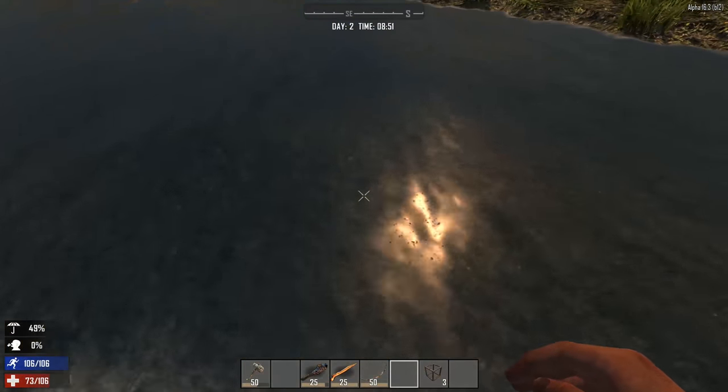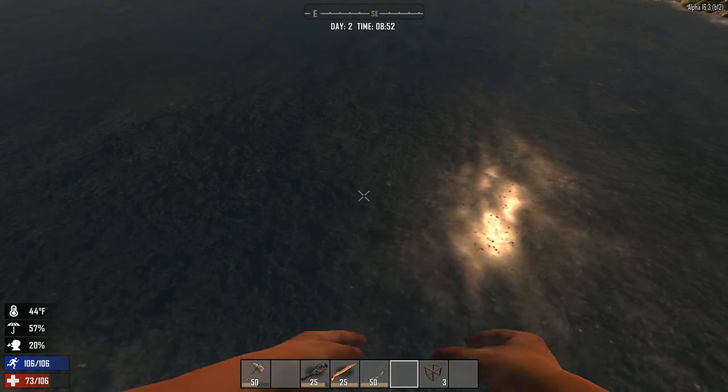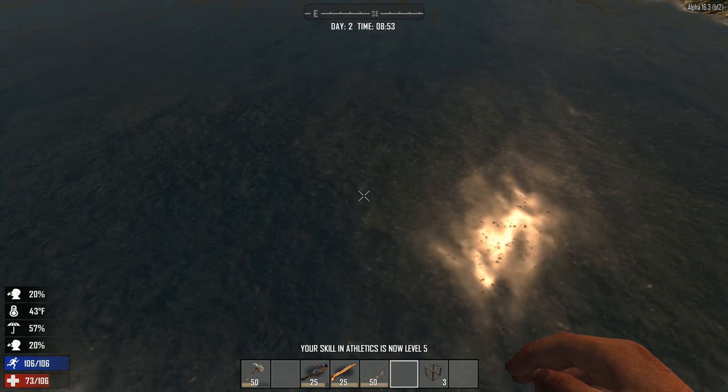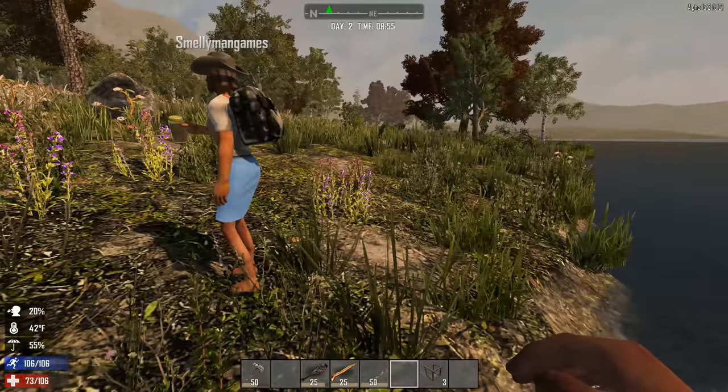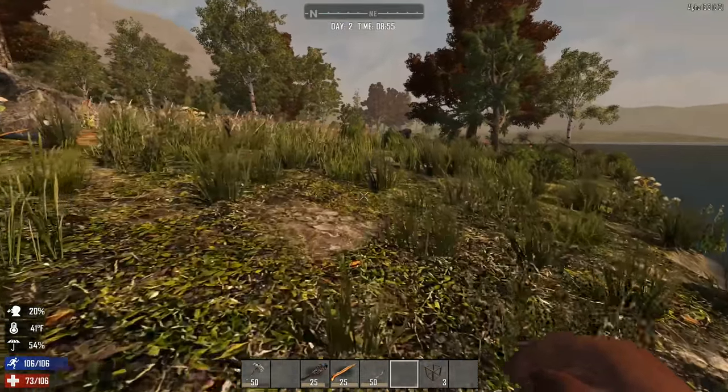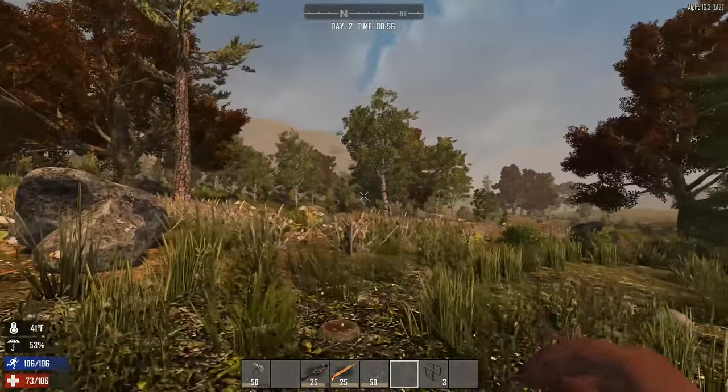I could drink right from this water — yeah, you could get sick though. I'm back to 20% and I'm not sick. Oh cool. Oh there is a house due north, up on the hill.